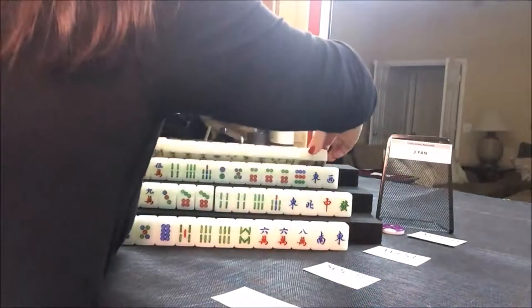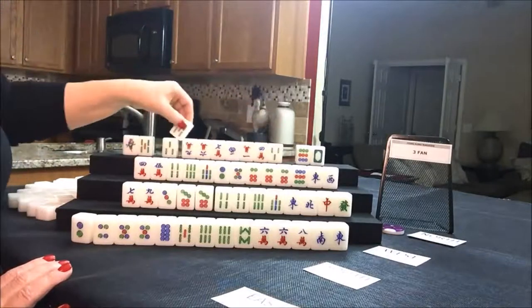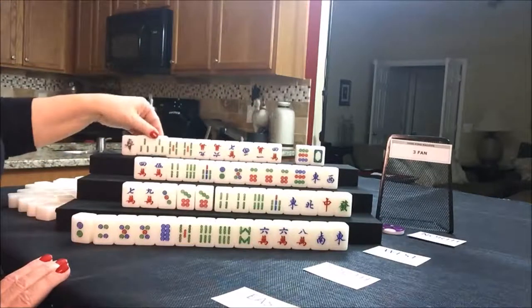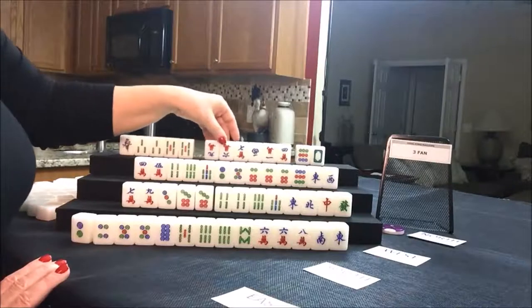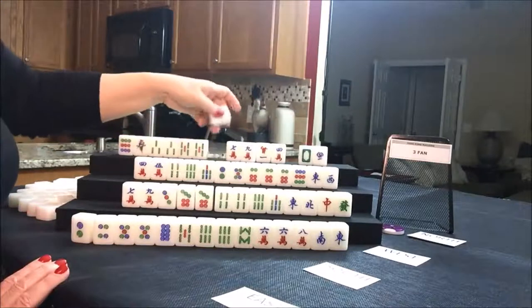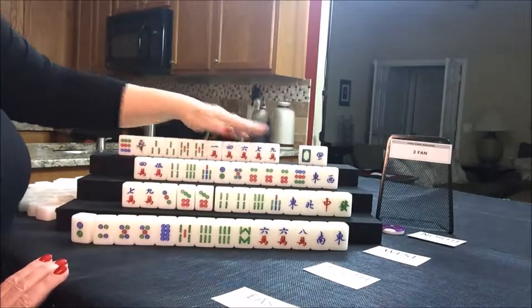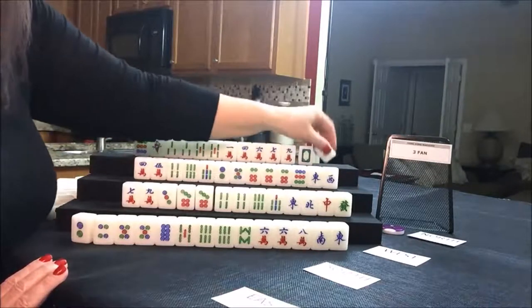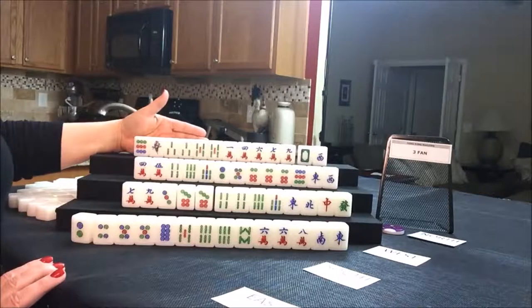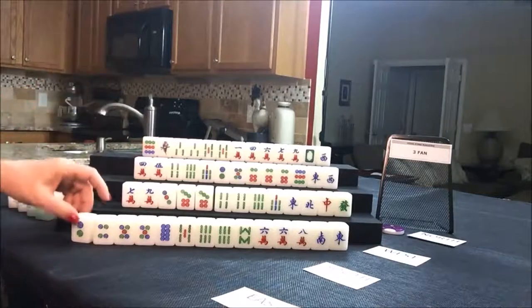Let's look at north. North has lots of cracks and a two pair — lots of cracks and pairs in bams. There's a pair and there's a pair. We can get rid of the dot for sure. They have no flowers, so that's a fawn. No flowers and all chows would be two fawn. Let's just wait and see what happens.